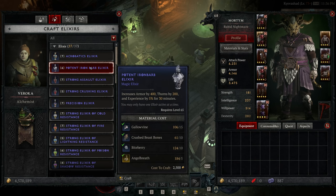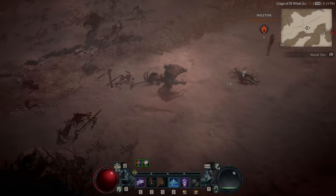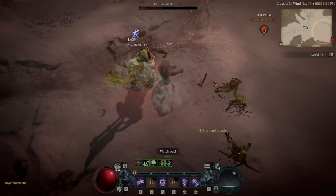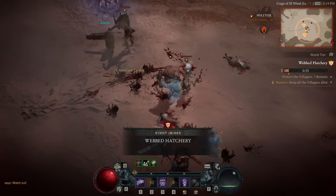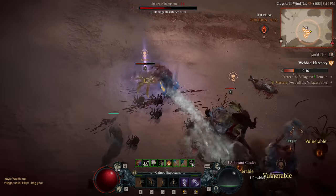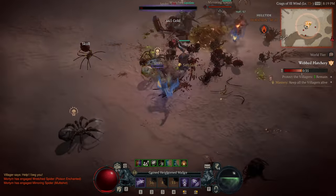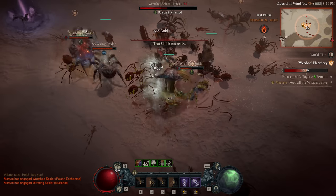That brings us to the combat section. As you'll have been seeing on screen throughout this review, combat is pretty standard ARPG stuff. As with much of this game, it's a blend of Diablo 2 and Diablo 3 — finding a sweet middle spot of fast-paced action if you want it, but also a slower, more methodical approach to avoiding certain hits. We only have so many dodge charges based on our gear, so saving those for the right time and positioning around particularly big hits is a significant part of combat.